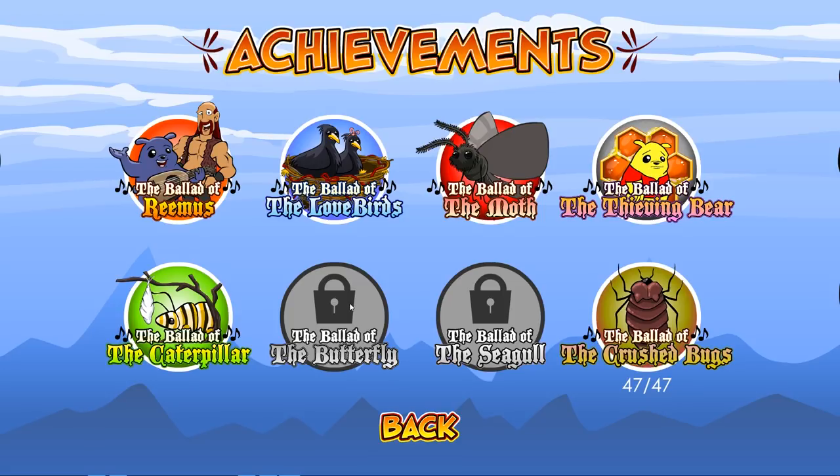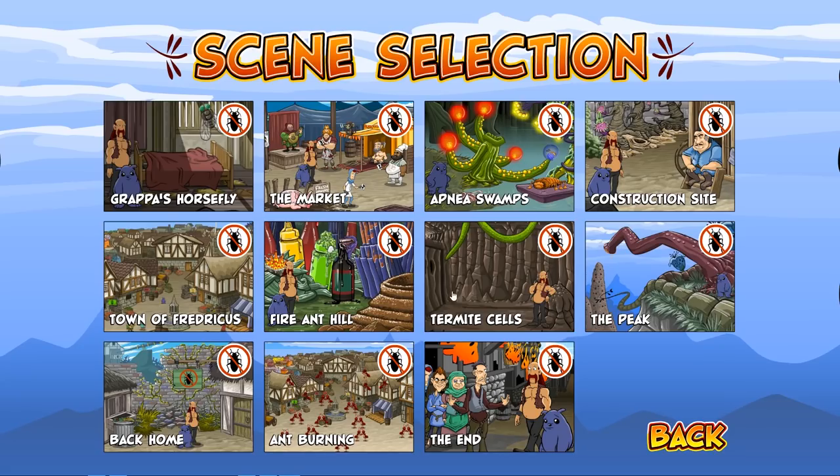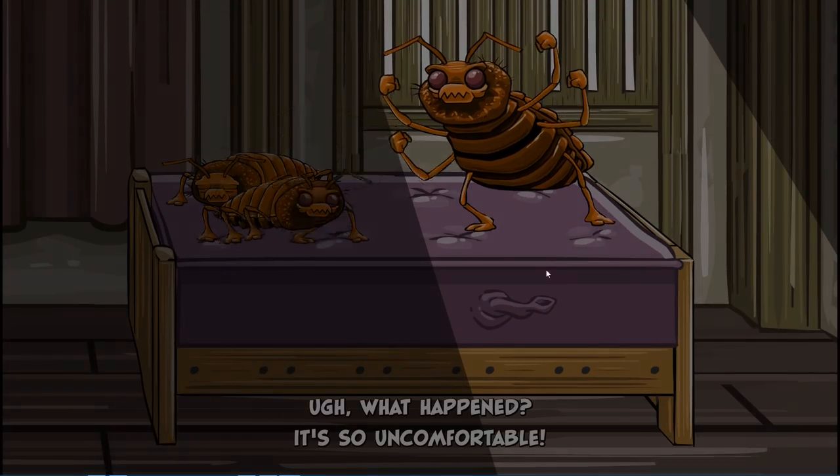So in today's episode we need to finish the Ballad of the Butterfly. In order to achieve this achievement we needed to make the Ballad of the Caterpillar first. Now I'm going to show you how to complete the Ballad of the Butterfly. We need to go to a specific scene — the Fire and Hill — so without further hesitation let's just go there.